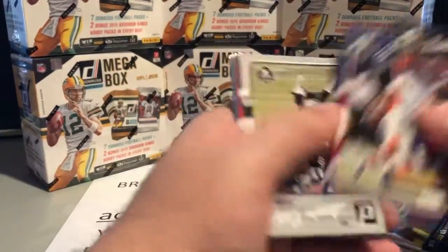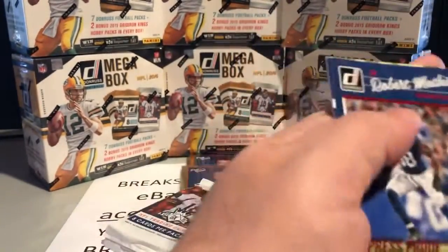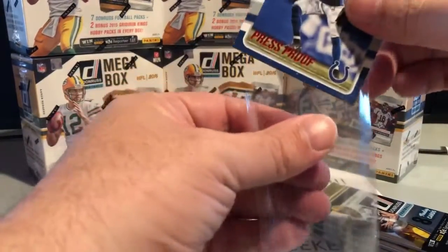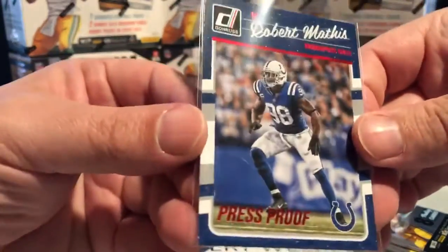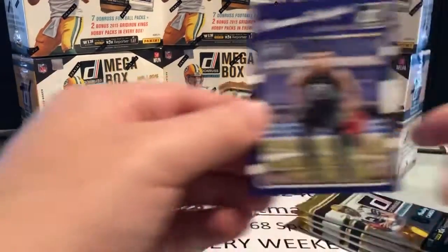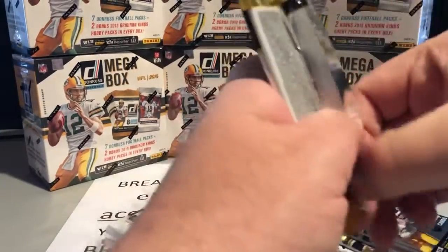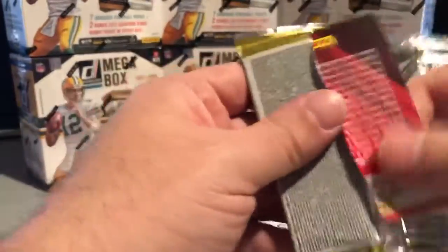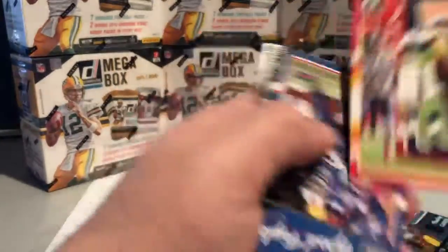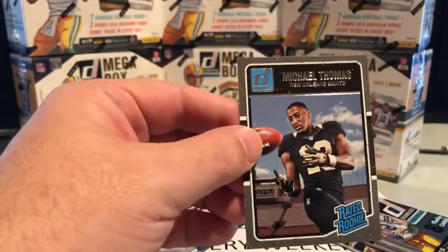And here we are with our first press proof. Each one comes autographed and the autographs are numbered. There's another Colts hit — nice red press proof. Out of the unnumbered press proofs, red is the most desirable. There are also green and blue press proofs, but those are a little bit less desirable, at least for pricing on eBay.